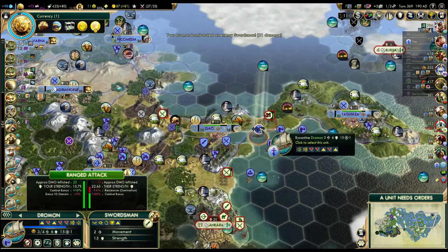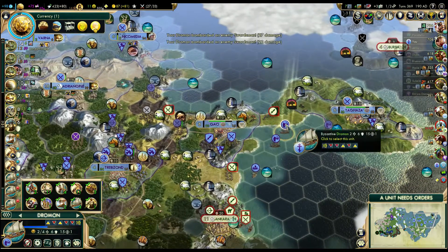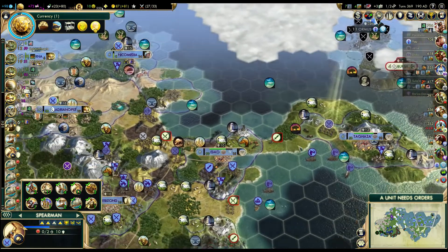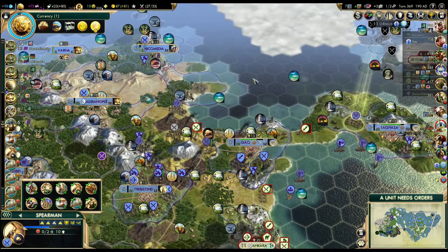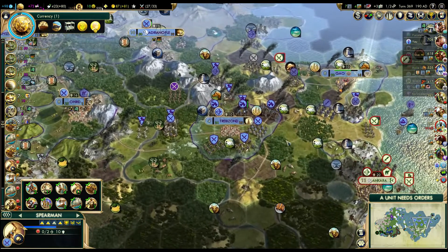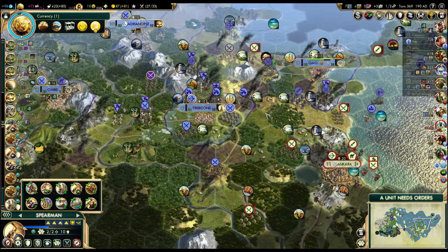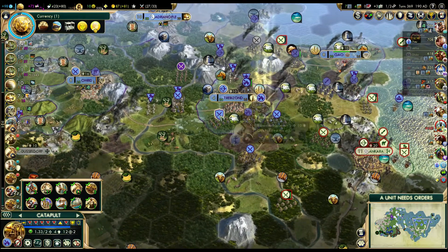Then we have a swordsman sitting here that we want to kill. I don't think we have enough damage — I was hoping that four Drummonds would be able to kill him, but nope. Let's send this guy and we'll see what happens. He can still embark and then we need to figure out how we would catch him. We don't have any ships to the north, but we'll see on the next turn. Let's move our units a little bit closer.